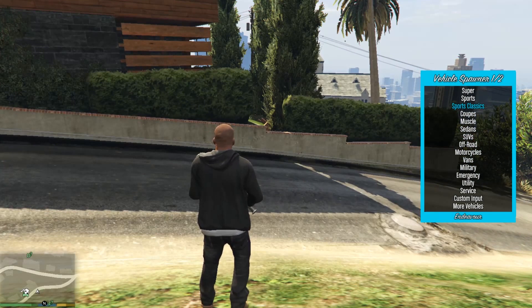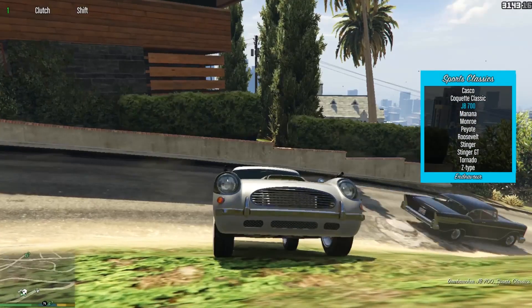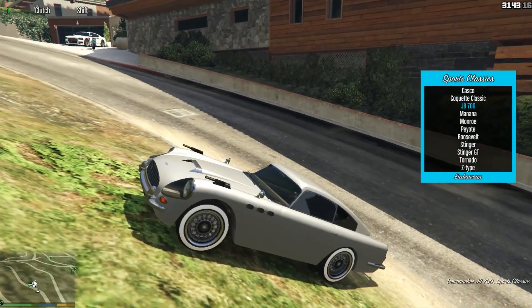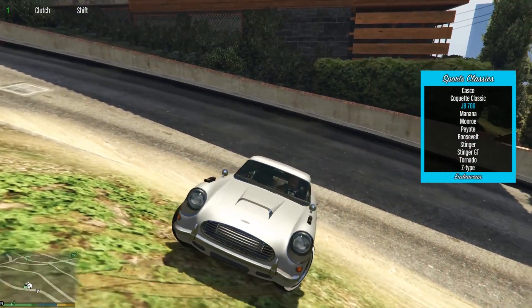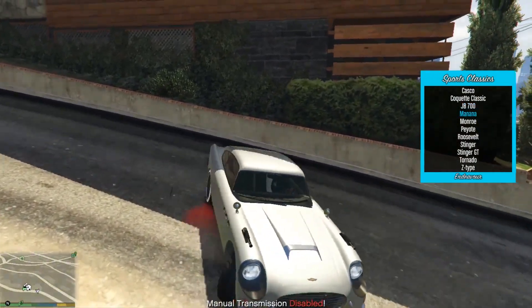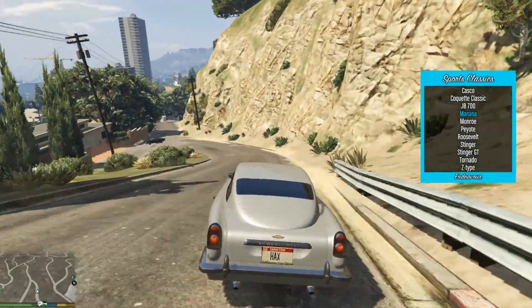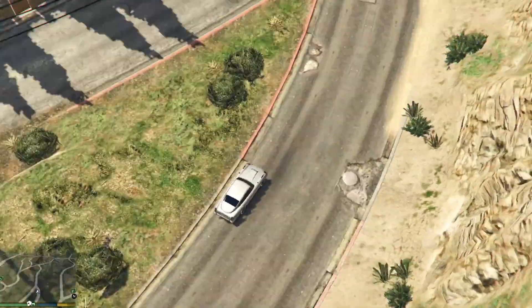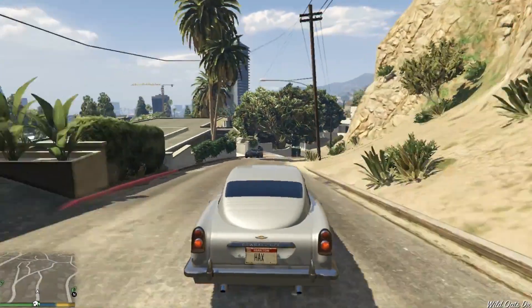Let's go with a Sport Classic — the RJ 700. There it is. And then if you just press B, the menu will disappear again. It's as simple as that really.